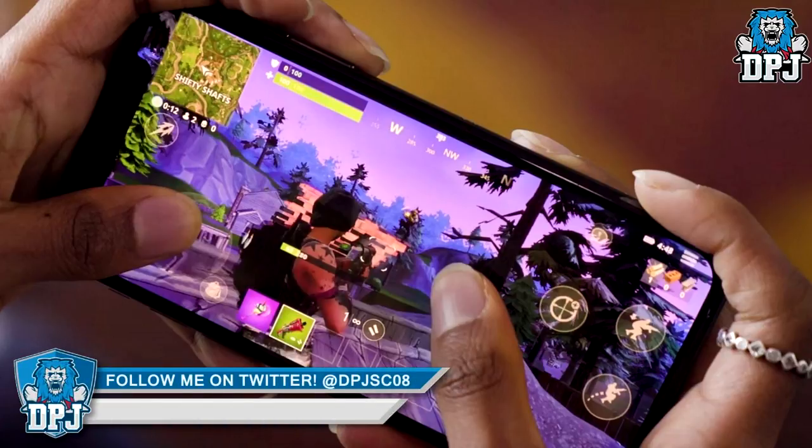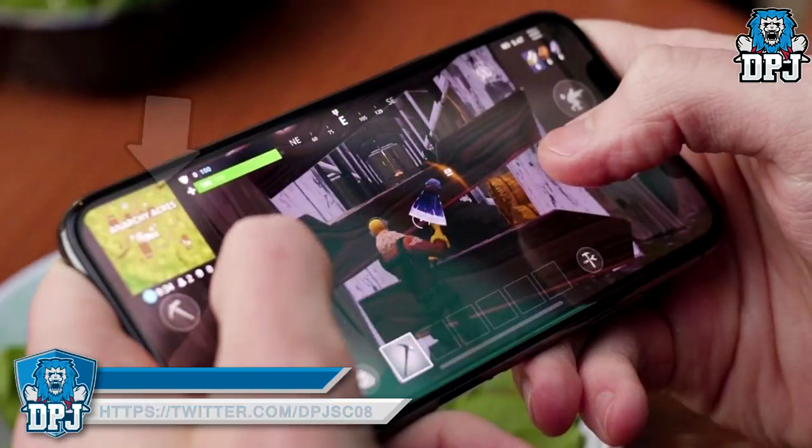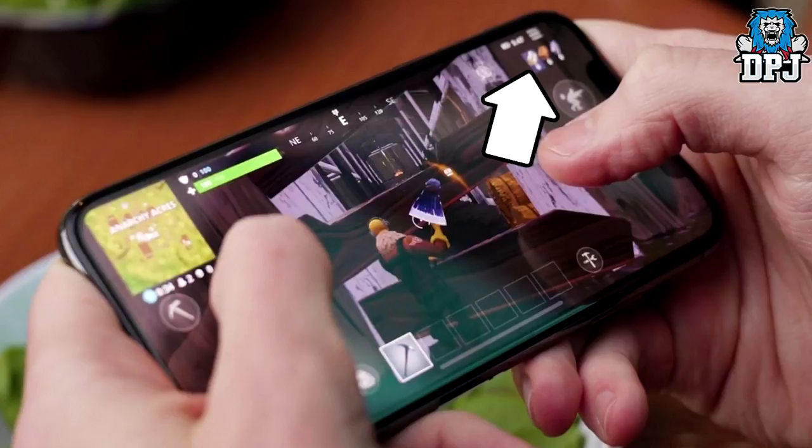The HUD is a slightly different layout compared to what we're used to on console and PC. The map is on the top left, under that we have the storm timer, kill count, and survivors left. Just next to the map we have your shield and health bars, and next to that your bearings — basically a compass, north east south west. Just below the settings button in the top right we have the materials. So it's all here.